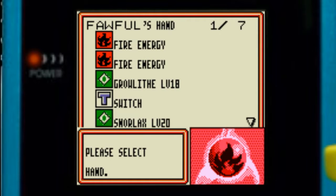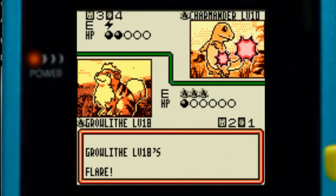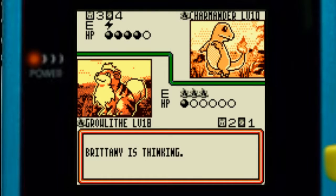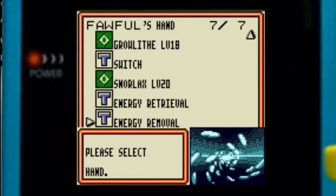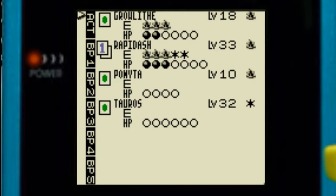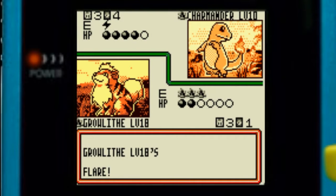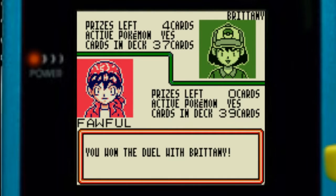Let's just get fire energy. Let's add another fire — maybe hope for an Arcanine, not that it really matters because Charmander is the last one we have to deal with. It looks like she can't really do much, so let's finish it off with one more Flare. We got our Snorlax. Let's finish this off with Flare for 20. And that's all the prizes — which means we won the duel with Britney!